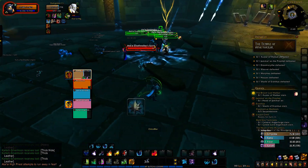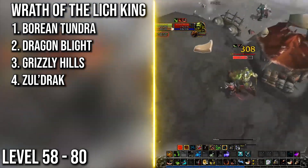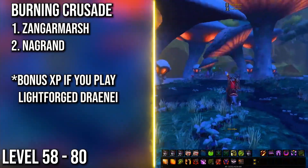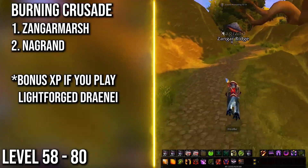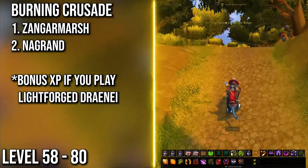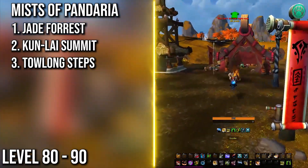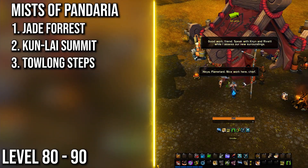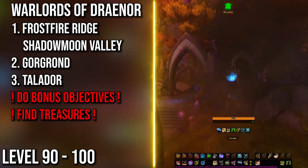After the classic zones, the leveling path is similar for both factions until Warlords of Draenor. The best expansion to level in is Northrend — go through Borean Tundra, Dragonblight, Grizzly Hills, and Zul'Drak. If you're still not level 80 by then, hop into Outland and do Zangarmarsh and Nagrand. Races like Lightforged Draenei that get more XP from demons might want to go straight to Outland instead. After that, the best expansion to pick from will be Pandaria, starting with Jade Forest, Kun-Lai Summit, and Townlong Steppes — with a combination of questing, a dungeon once or twice, and pet battles.